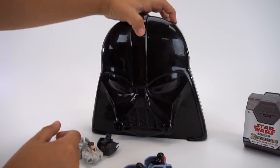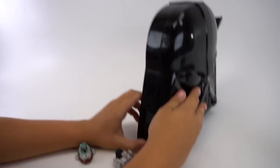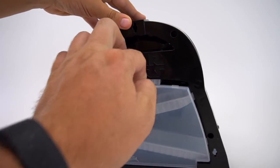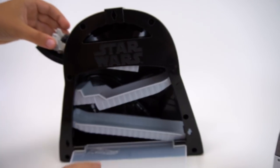Show me about this Darth Vader case. Look at this - you flip that out and flip that up. Watch this. What's the back look like? Check that out! And you can open this up - there's the storage. Let's just open this up and drop one.